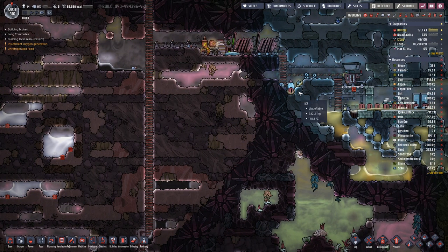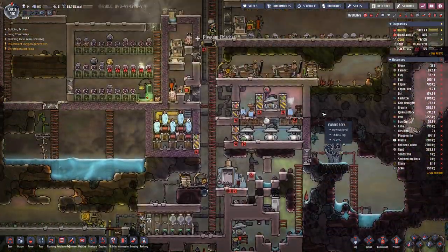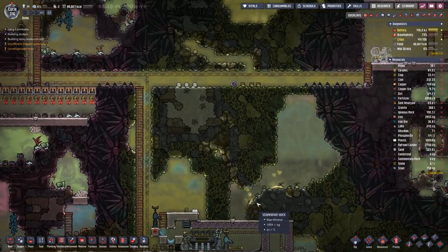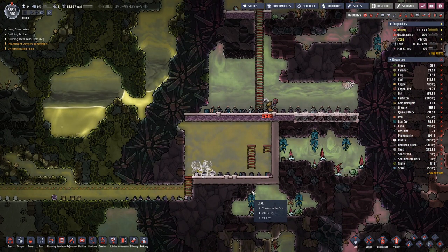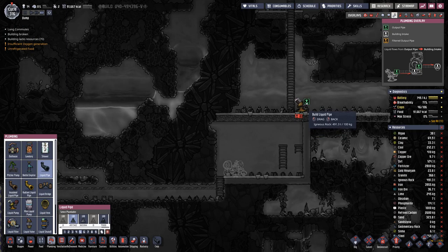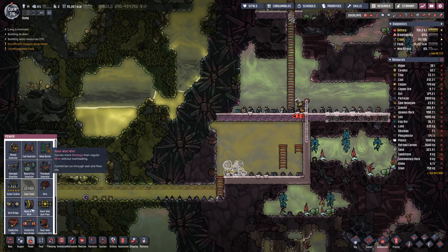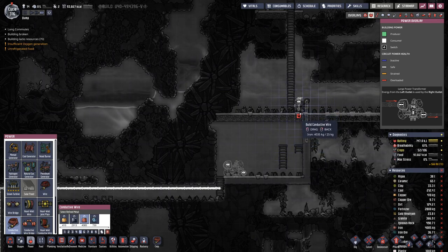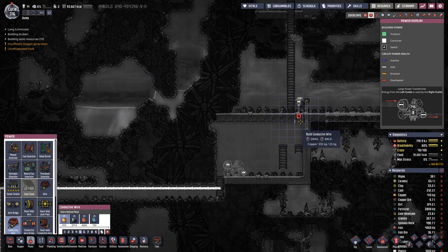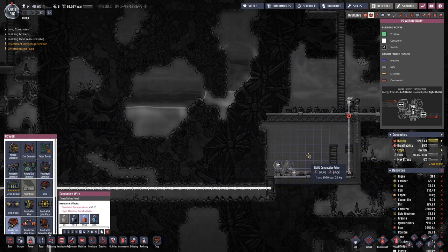We do have a bit more crude oil — about a ton. So that's not the reason why it does not arrive up here. Also need wiring. Let's make it out of a bit of copper. And connect it here.